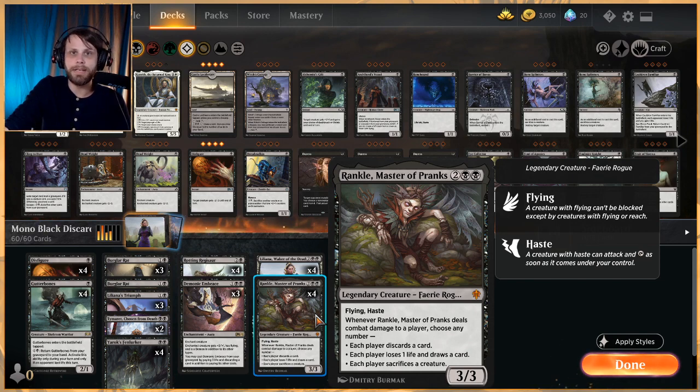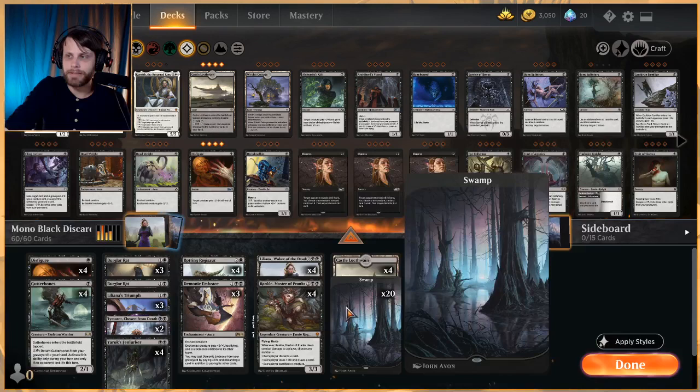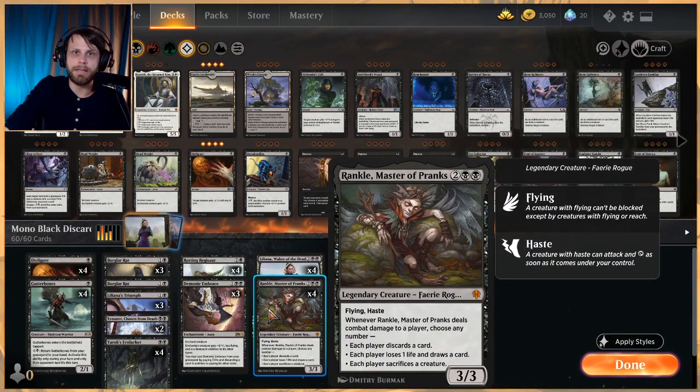Rankle is a really nice aggressive three-three for four with flying and haste — very evasive and it gets in immediately. When it deals damage you can choose any number of the following: each player discards a card, each player draws a card and loses a life, or each player sacrifices a creature. You can choose any and all of these for tons of value.